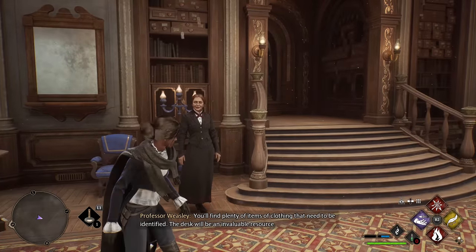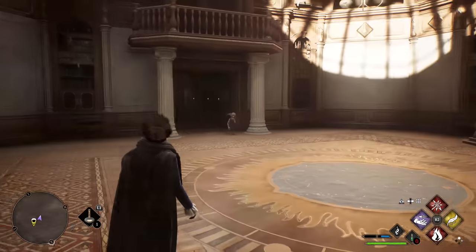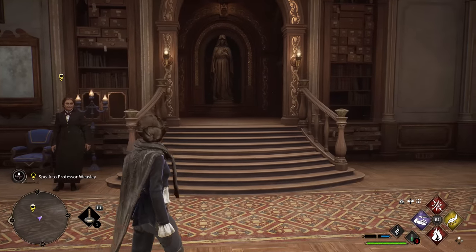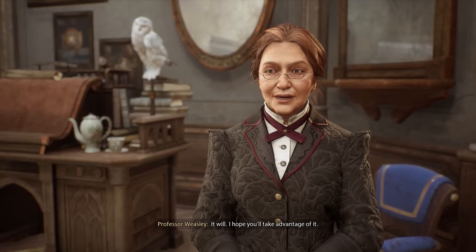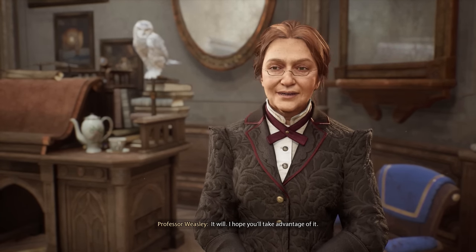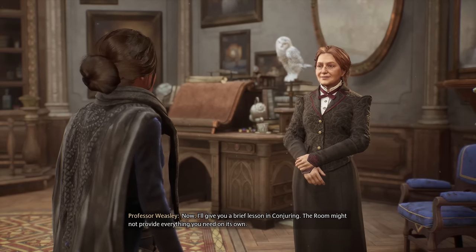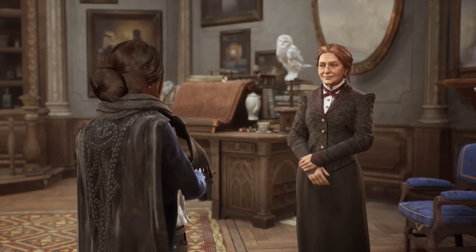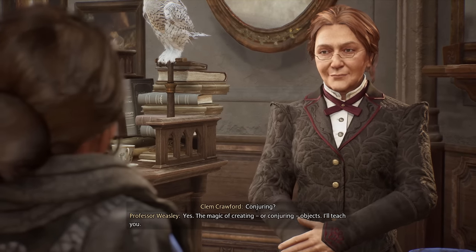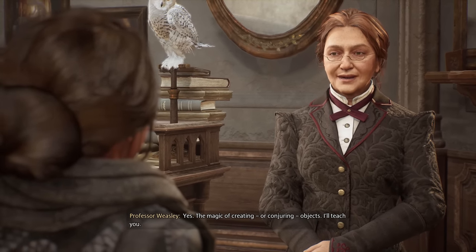You'll find plenty of items of clothing that need to be identified — the desk will be an invaluable resource. I imagine the desk of description will come in handy. I hope you'll take advantage of it. Now I'll give you a brief lesson in conjuring — the room might not provide everything you need on its own. Conjuring? Yes — the magic of creating or conjuring objects. I'll teach you.